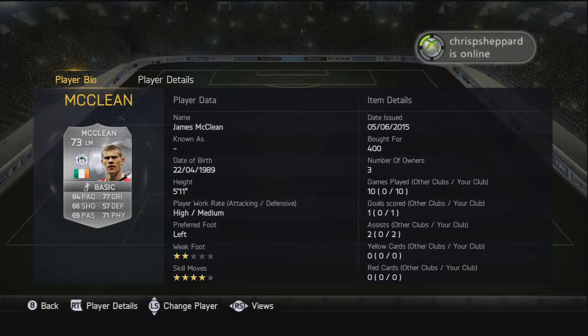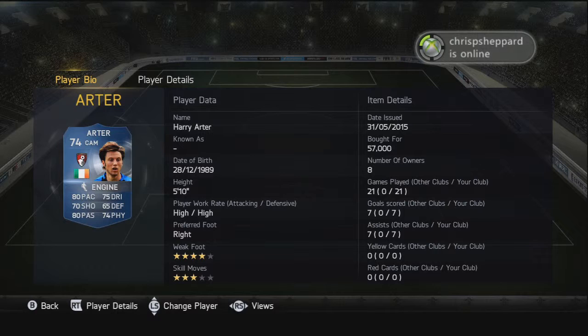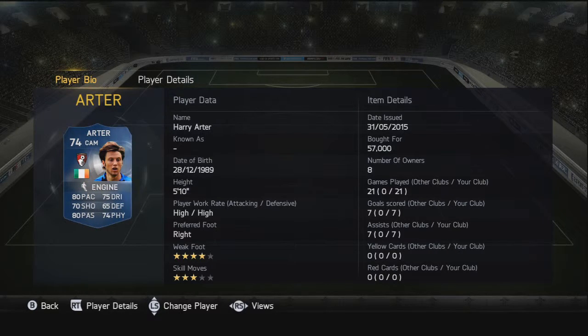Moving on to the CAM and we have Harry Arter — Team of the Season. What a card: 80 pace, 70 shooting, 80 passing, 75 dribbling and 74 physical. Four-star weak foot and three-star skill moves — really really nice player who did very very well for us in the team.